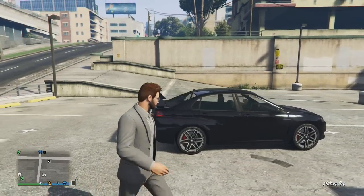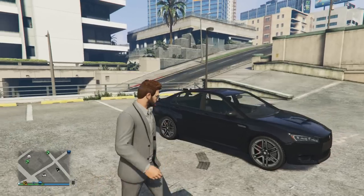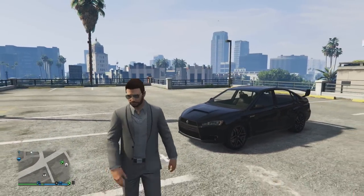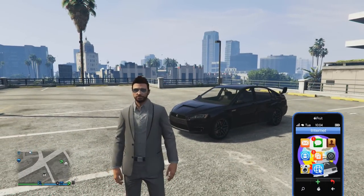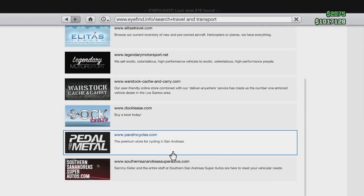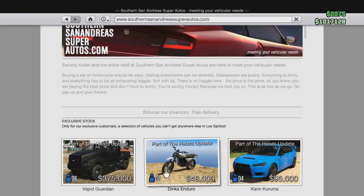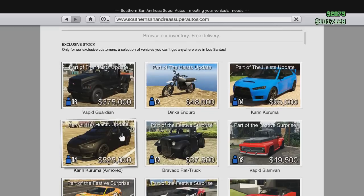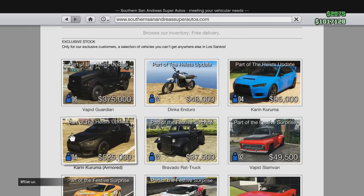This vehicle is brand new to GTA V as of today, the 10th of March, with the Heist DLC update. This car is a very cool looking car as standard, and the vehicle I'm showing you is the civilian version. You can purchase this vehicle from the Southern San Andreas Super Autos website for a total price of $95,000, or you can also buy the bulletproof version for $525,000.